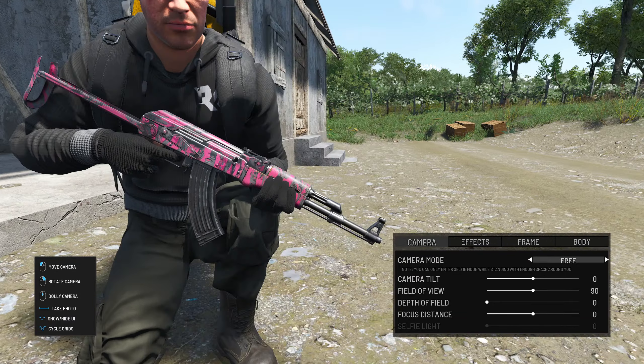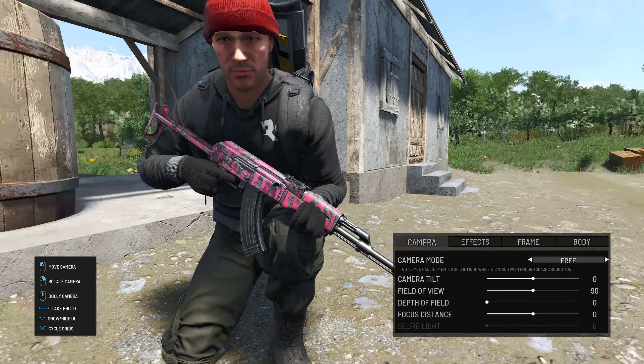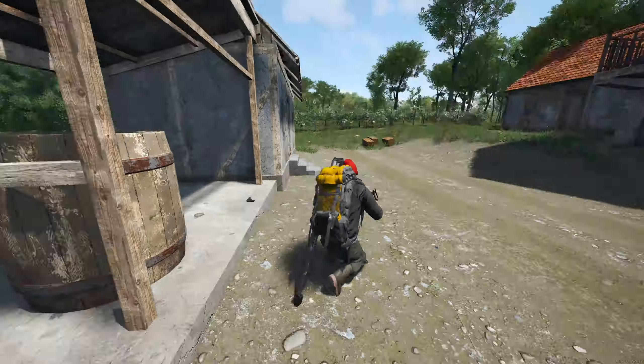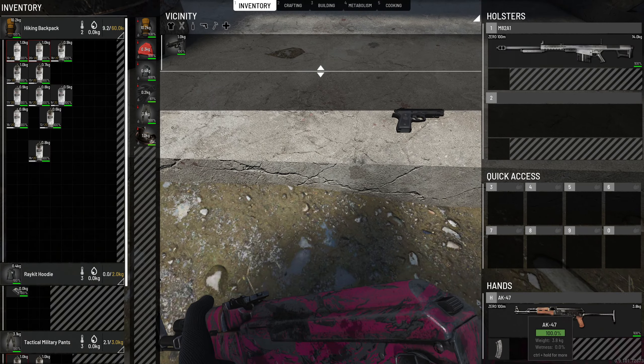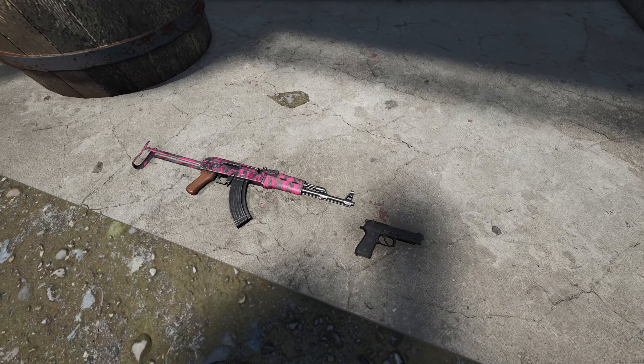Now I can pick that up and you can see how this looks. If I go into photo mode you can see what you've just designed. You can do all different color combinations — it doesn't have to be pink and black, you can have white and blue or anything like that. Oh, there's an airdrop over there — nice! That is basically the AK. This update isn't anything major, but it's still pretty cool.